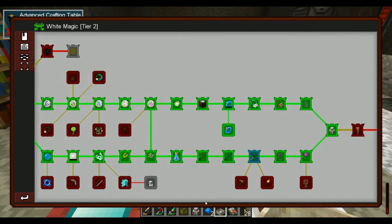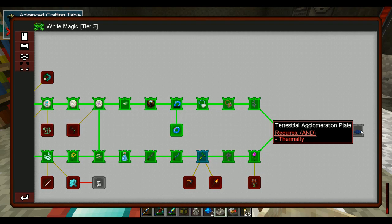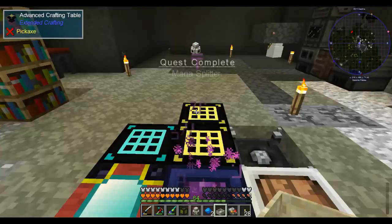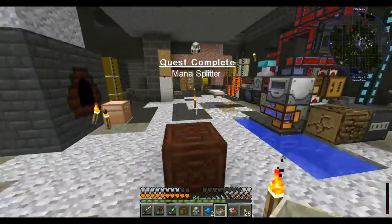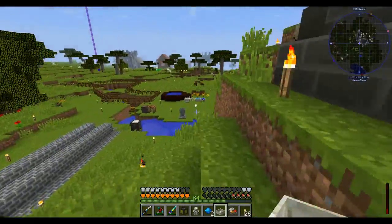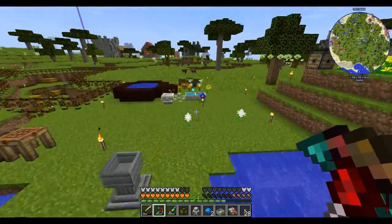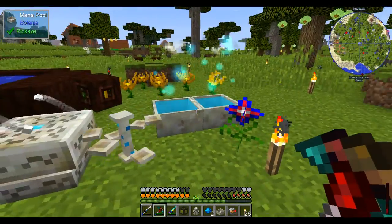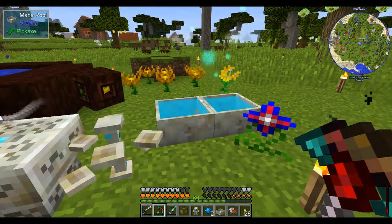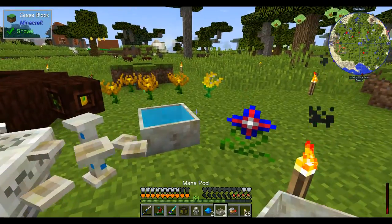And I get a third mana pool for free — excellent! This is one of the things I need for Terra Steel. If I break these mana pools — they do not keep their mana. Sucks. Now we know.